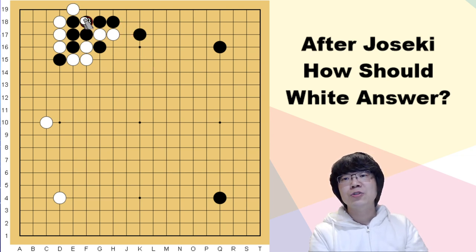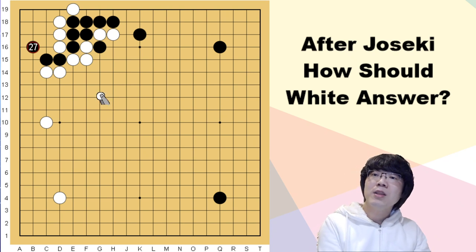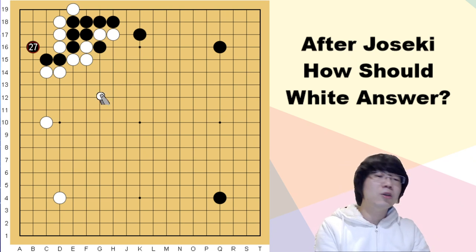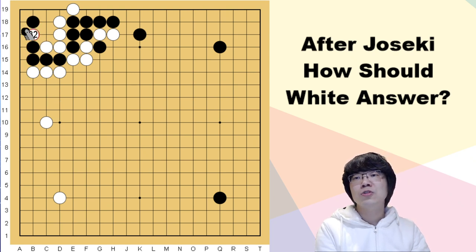After white exchanges, white can just atari and try to punish. Black is going to have a kosumi. When we see the joseki book information, usually this is taught and it's good enough. But the difference is when black plays the jump — if white plays like just now, it's not going to be okay because black is pressing white's liberty, so black is faster.